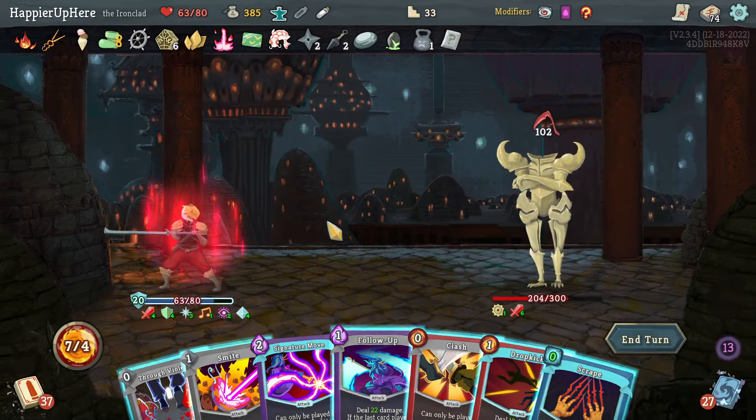Maybe if I entered Wrath I might have been able to kill. Another 30 — this enemy decided to attack every turn. Can I deal 50 damage without being in Wrath? No, and I'm weakened. Wreath of Flame, Blood for Blood, Smite, Iron Wave for extra Dex, then Prostrate. 16 incoming — down to 13 HP. Iron Wave, Drop Kick one, Drop Kick two, Smite — the next Smite next turn should be enough to kill.